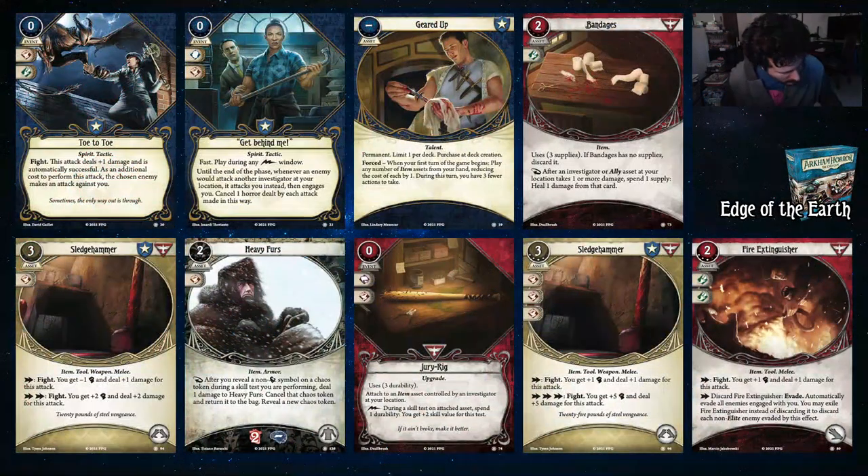On to Edge of the Earth, which is Daniela's cycle. There are some nice cards here. Toe to Toe with Fight — it deals plus one damage and it's automatically successful, which means you can still commit cards like a Vicious Blow to deal even more damage. As an additional cost to perform the attack, the chosen enemy makes an attack against you. Who cares? That's what Daniela's here for. Get Behind Me is also a very good Daniela card — it's played during a Lightning Bolt window. Whenever an enemy would attack another investigator at their location, it attacks you instead, then engages you, and cancels one horror dealt by each attack made this way.